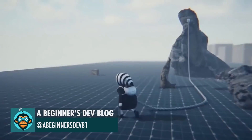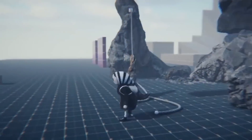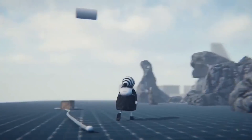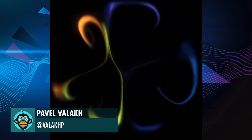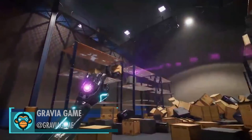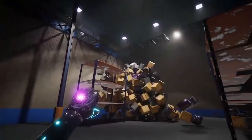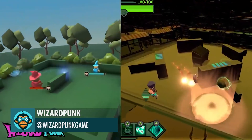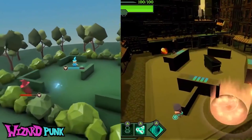Ropes are cool by a beginner's dev blog. Fluid Dynamics by Pavel. Maybe using a black hole isn't the best way to clean out a warehouse by Gravia Games. Progression by Wizard Punk. Finally finished my sword combo effect by Sophie.